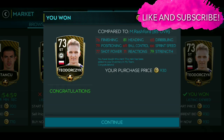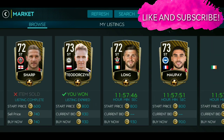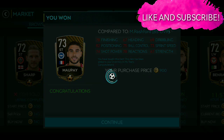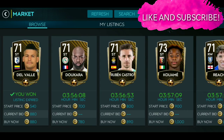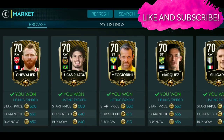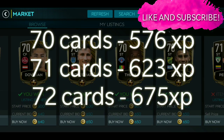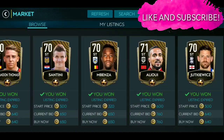You will find 71-rated cards, 72-rated cards, 73-rated cards, and sometimes 74-rated cards on the market. I will give you the filter for what to keep and how to get the players. 70-rated cards give 576 XP, 71-rated give 623 XP, and 72-rated cards give 675 XP.